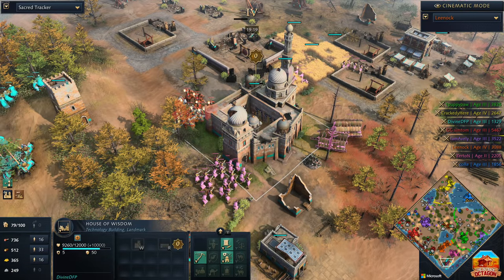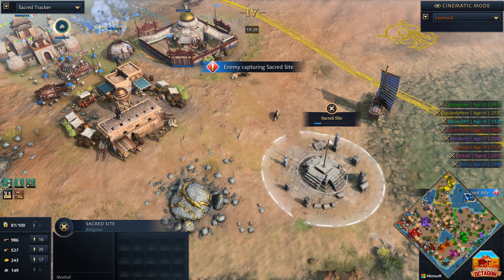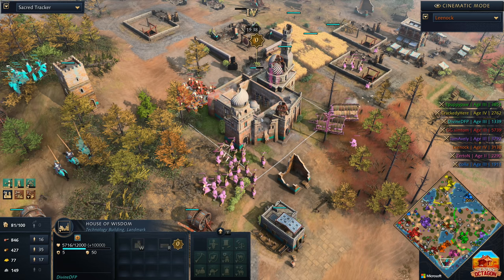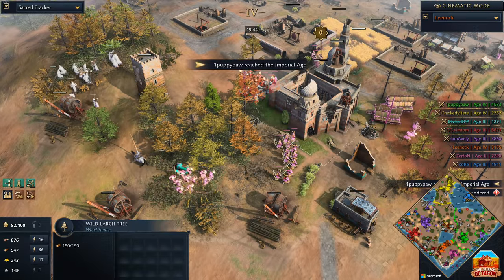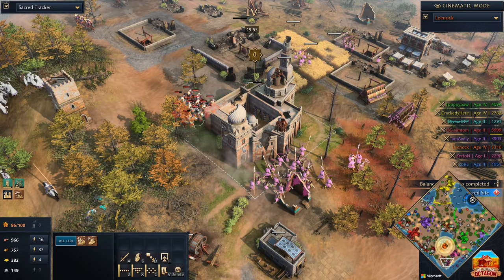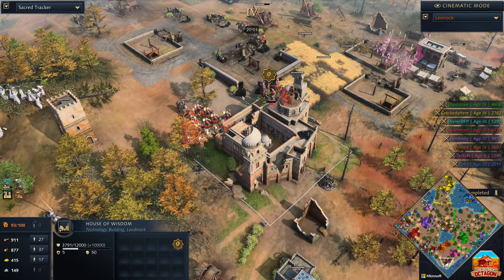Ideally, what Divine needs to do right now is he needs to call this out. Relics have been picked up by Kor — he's managed to take two. The sacred site is going to be taken as well. This House of Wisdom is going down. Remember, you get points based on the last hit — if we can't determine who gets the last hit, it goes half and half. Puppypaw reaches the Imperial Age. Divine surrenders. You would almost be tempted to give full points to Zertan, but at the same time Symptom is here attacking. We'll hand it over to our admins to determine who those points go to.